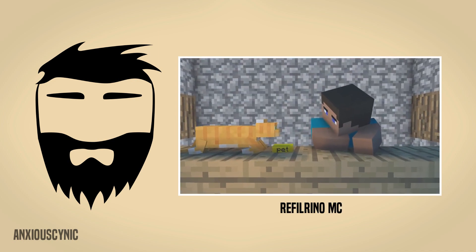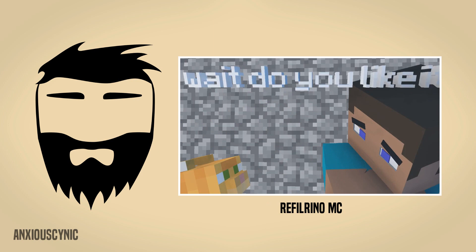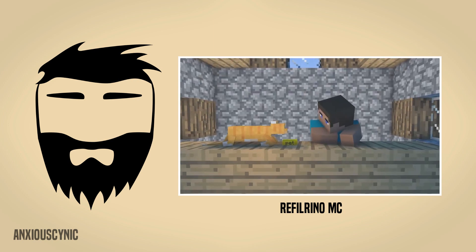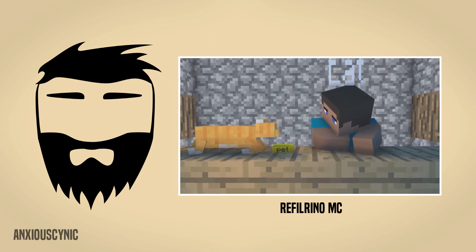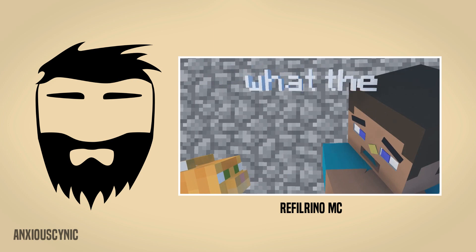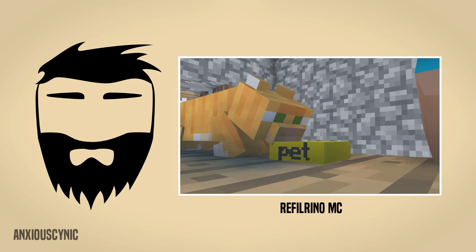The next animation is by — I'm not sure how to say this name — Referino MC, something like that. To start off, I actually like the lighting in this one. It's a short, simple animation but the lighting and basic movements work well for what was presented. When the cat spits out the food it's a bit slow and lacks impact. Speeding that up, or cutting some frames in the middle and having the projectile just splat onto the character's face, would improve it. Also, the dialogue text is a bit too close to the edge of the screen. It's best to keep subtitles within a safe margin inside the frame so they're never cut off on someone's device.